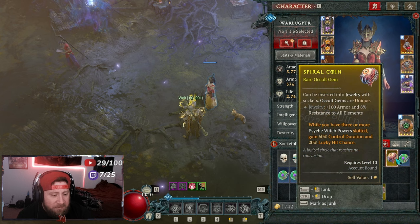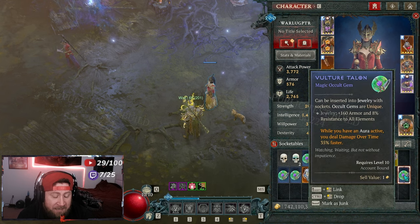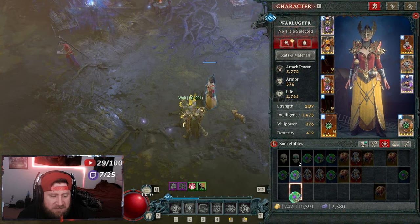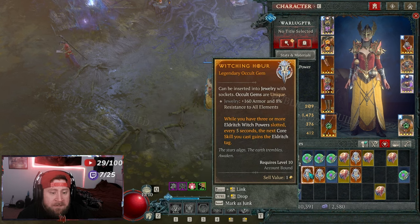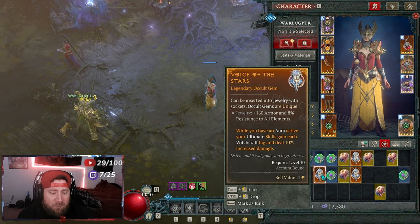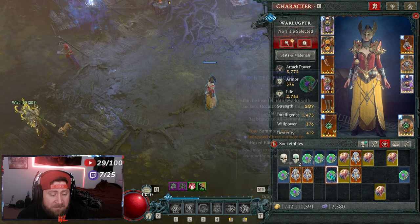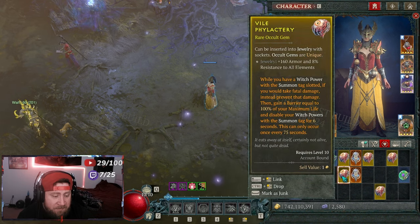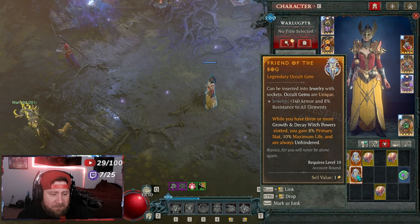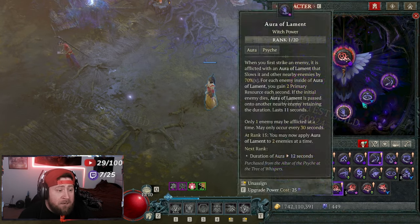There's a gem with 60% control duration and 20% lucky hit — that one's pretty bad. There's a good one for damage over time for poison builds. Another causes all damage types to deal increased damage to hexed enemies — that one's pretty strong. While you have three or more eldritch powers slotted, every 5 seconds you gain an eldritch tag. When you have an aura active, your ultimate skills each gain the witchcraft tag and deal 10% increased damage. Your summons deal more damage too, plus you can gain barriers and primary stat bonuses.